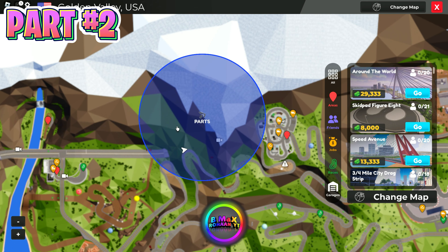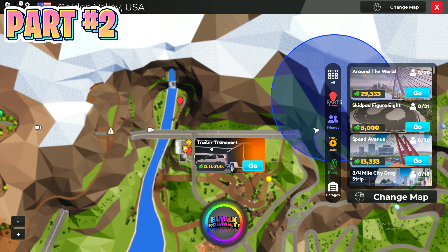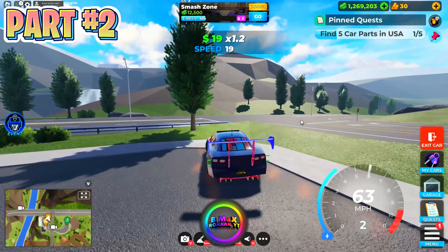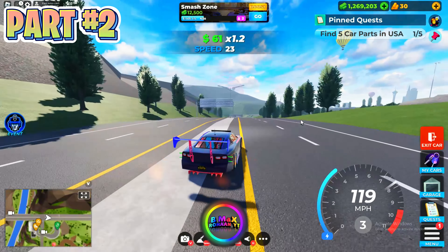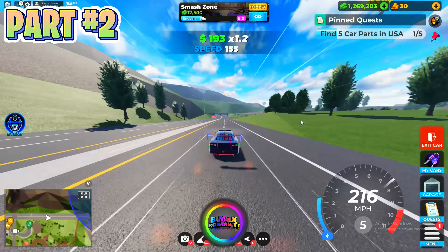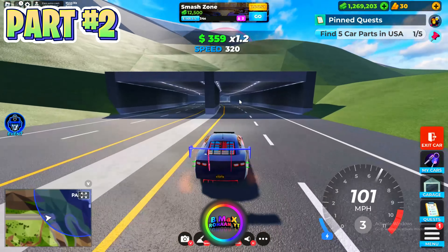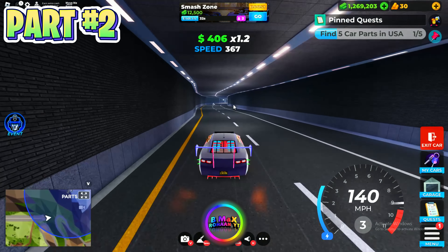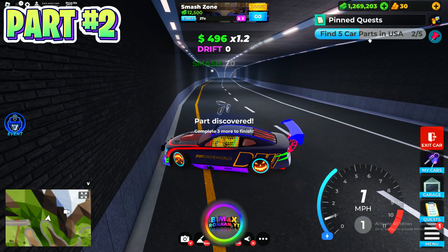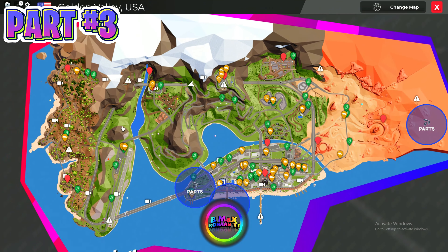The second part is in this circle. Teleport again to Trailer Transport, then go straight and wait for the tunnel — this part is also in the tunnel. Follow me and here is the second location. Collect this, and now 3 parts are left to complete the mission.